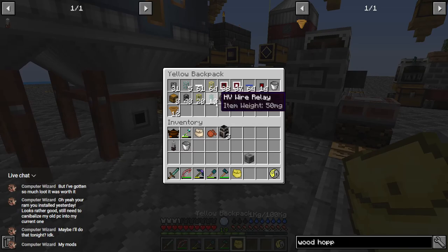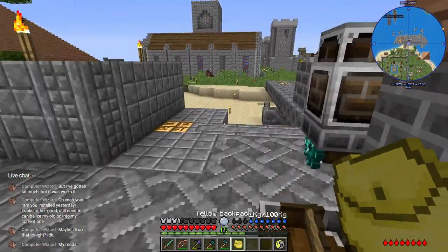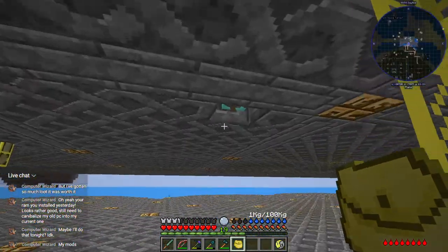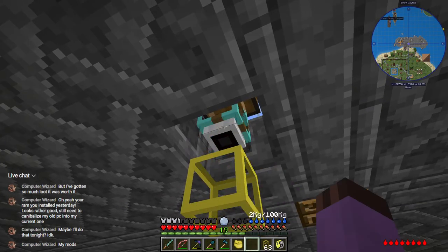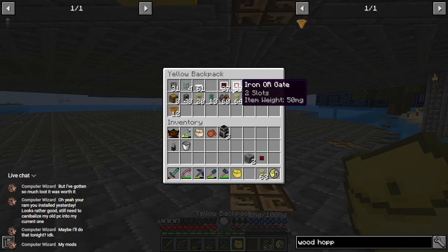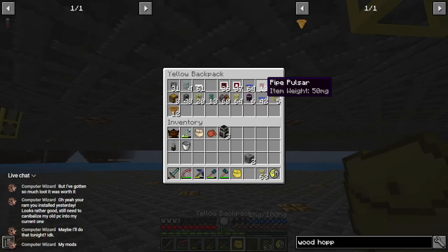We're also going to need another extraction pipe — sneak it down there. All right, it's right there. We're going to need a gate and a pulser. Any old gate will do on this one. Where did my gate go? It must have just got ejected into the void — gates are cheap enough that I'm not going to bother hunting it down. Let's add a pulser and some blue pipe wire.